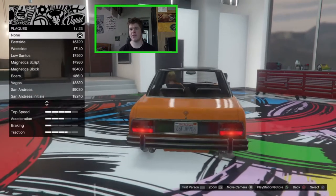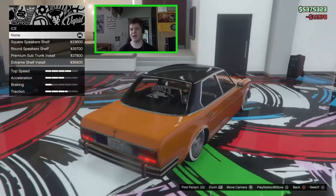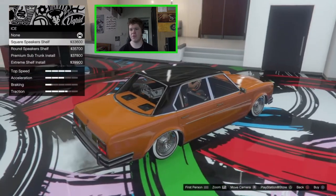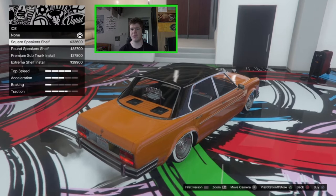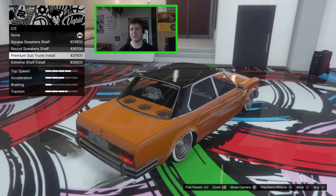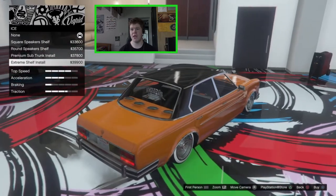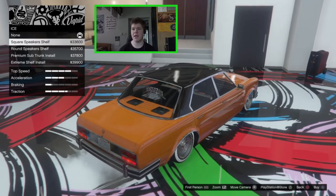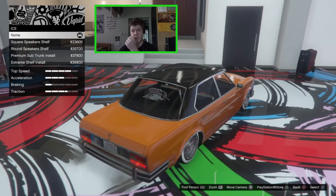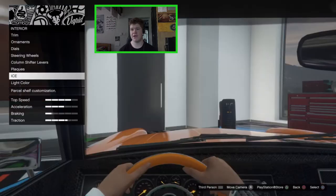We've got column shifters. We could go for a plaque in the back - we might just go for a Benny's Neon plaque. For the ice, this is going to change the subs on the parcel shelf. We've got the square speaker shelf, the round speaker shelf, the premium sub trunk install, and the extreme shelf install. I'm just going to leave that stock because we can get some subs in the trunk which I'll do in a minute - it looks a little bit too crazy having all these on the parcel shelf.